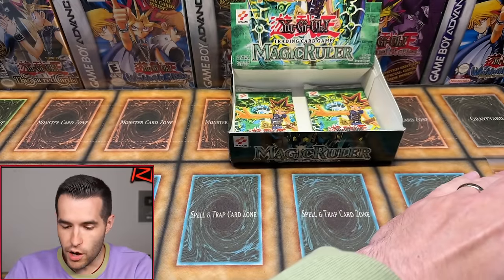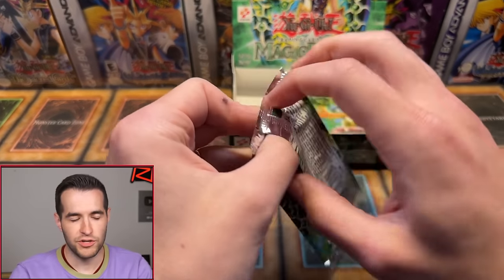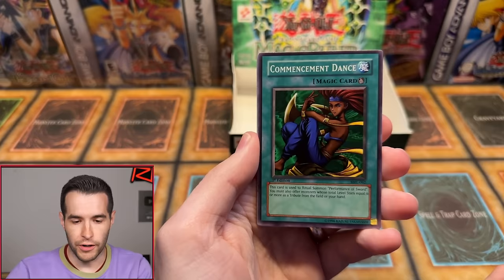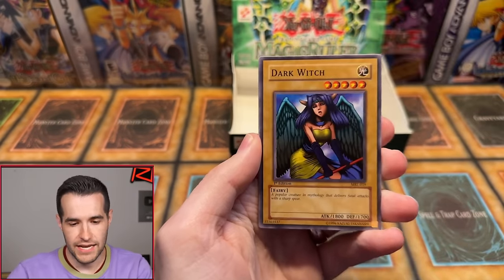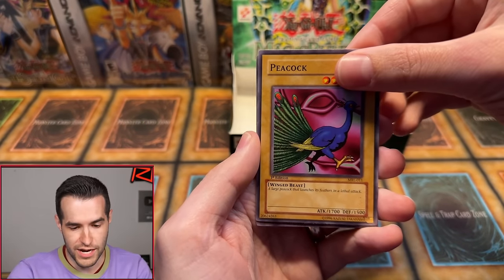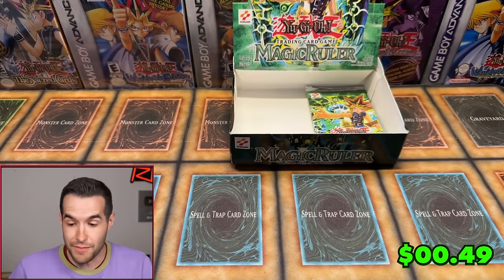Cobweb Collectibles — a new face. Blue Eyes Toon, third to last pack — will it happen? Magic Ruler First Edition — we have only pulled five foils. Hungry Burger, Commencement Dance, Metal Fish, Horn of Light, Dark Witch, Snake Fang, Peacock — and Nimble Manga. There's got to be a foil in one of these last two packs. Surely we didn't get the legendary five foil box.